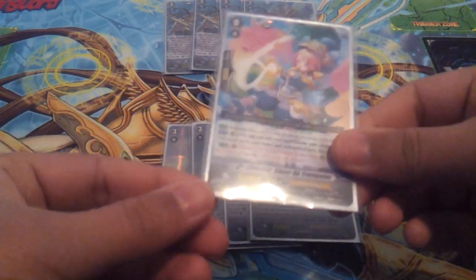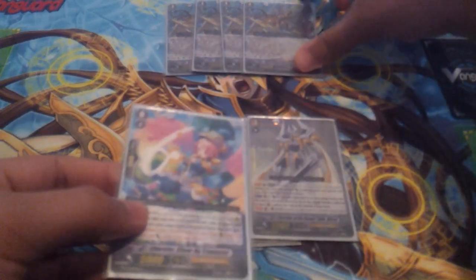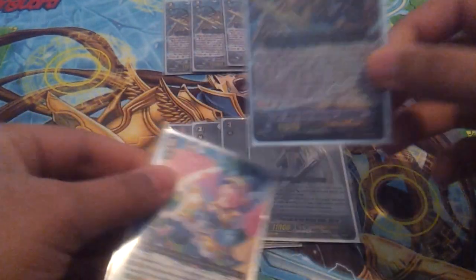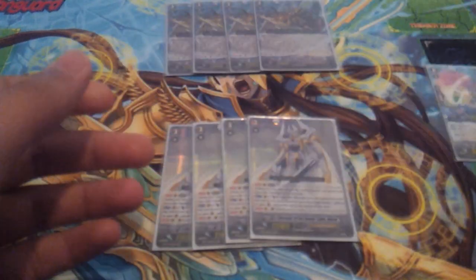That's why you run Trumpeter — because he can go into the soul and gives you another open rearguard circle for Garmar's effect. So you call 5, Garmar will get plus 15,000 and be at 26 by himself. That's why you don't need breakrides in this deck — Garmar and Alfred can hit big numbers by themselves.